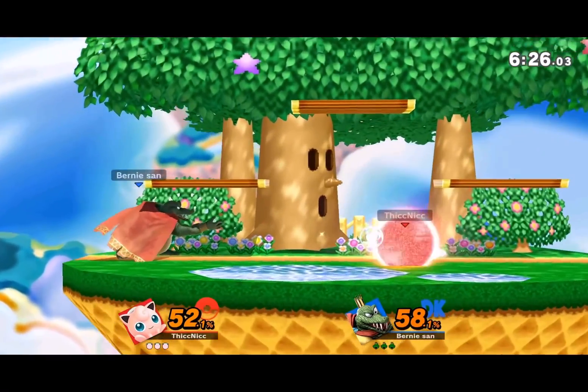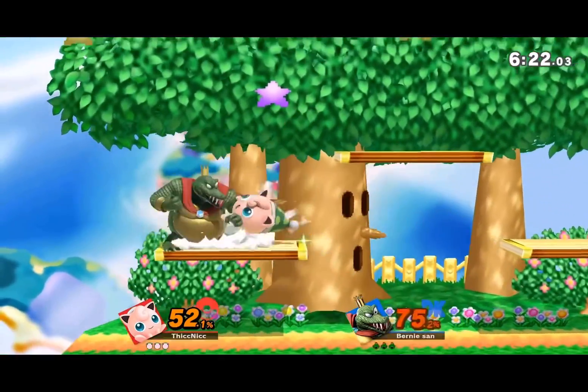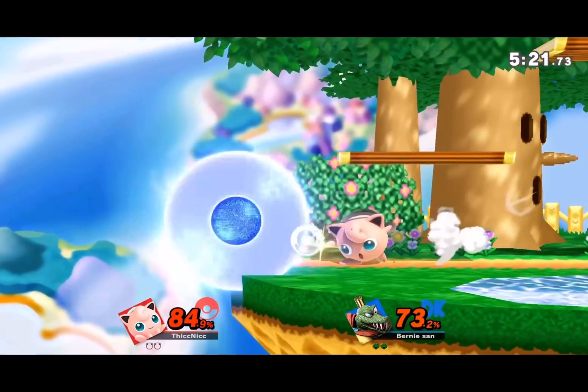For Puff, I'd say Pound. Rest is ridiculous yeah, but the truly evil moves are the ones that combo into rest. Not only that, but it lasts like 10 years for some reason, and it does hella shield damage.